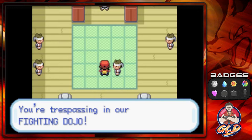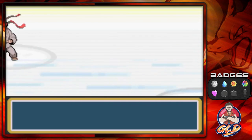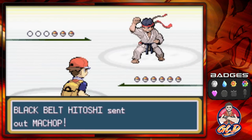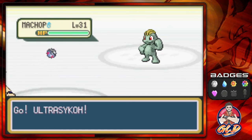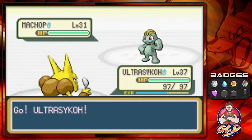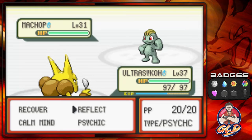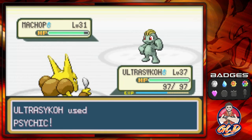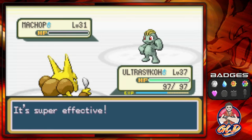You're trespassing in our Fighting Dojo! So here we go, taking on Black Belt Hitoshi, and he's coming out with his Machop. Three Pokemon that I'm going to be using for this one is Ultra Psycho, Tornado, and Smoke.